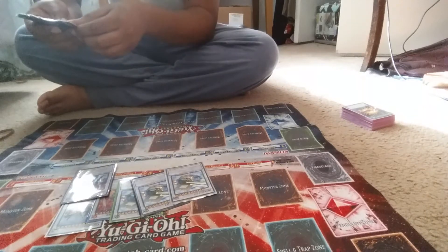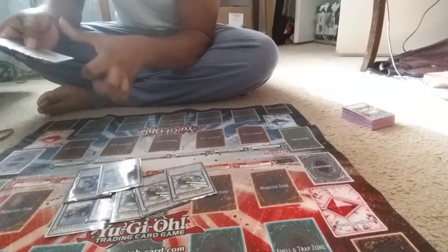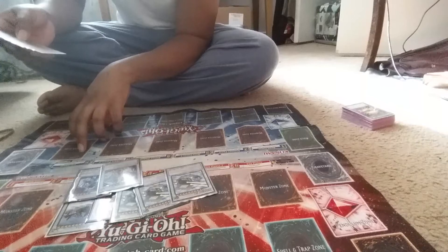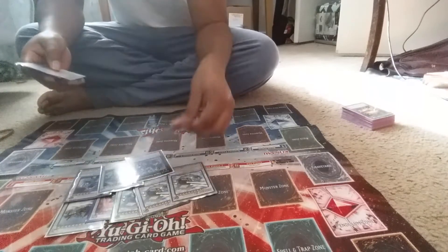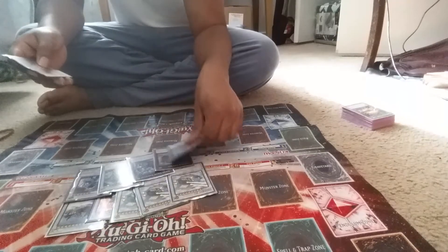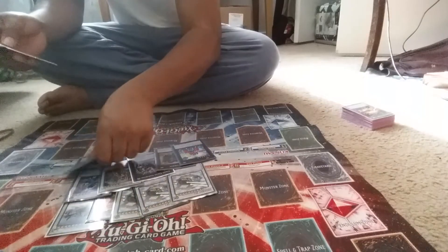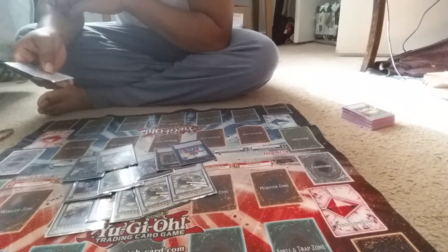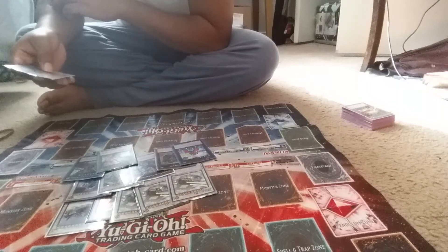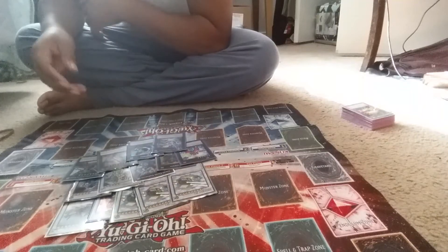Other Extra Deck monsters include: Ravity Warrior, Orient Dragon — for banishing single monsters my opponent controls — Gachi Gachi Gantetsu, Gagaga Cowboy, Garment Launcher, Number 4 Steelswarm Roach, Number 81 Superdreadnought Rail Cannon Super Dora, Star Fortress, and Wind-Up Zenmaister.